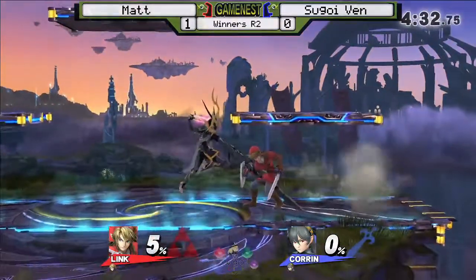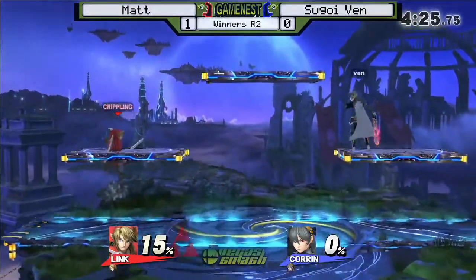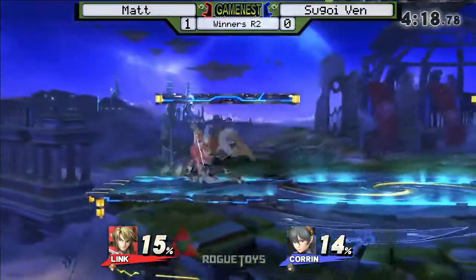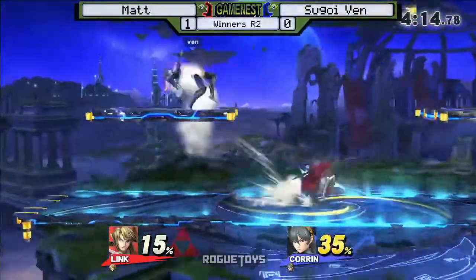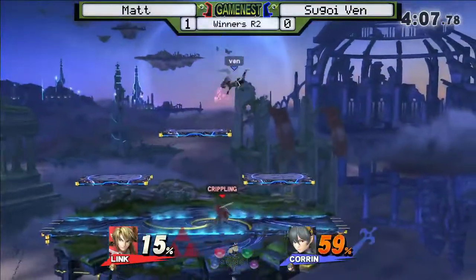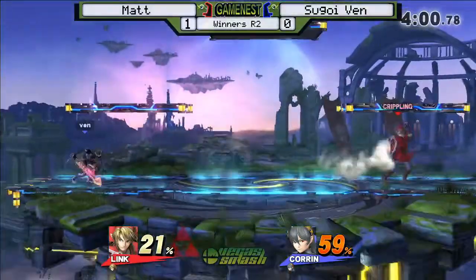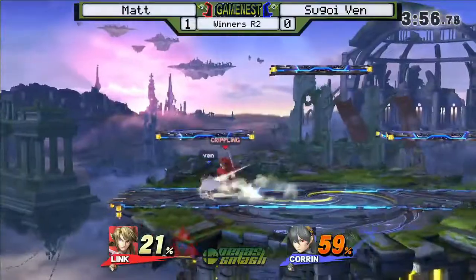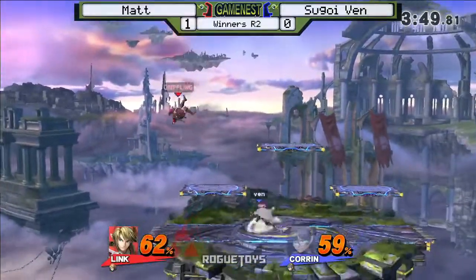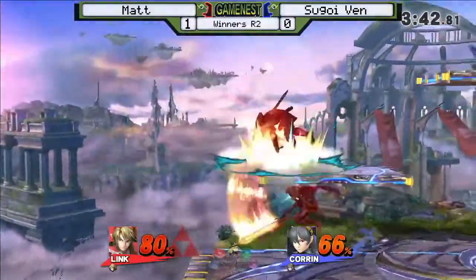Now with an even game, we see another chance for Matt to come back here. What we saw right there was Matt getting taken all the way to 140% by Venn, and then turning it all around with one ledge scenario — getting a down air at 40 and spiking Venn. So now he actually has the advantage here with a game up on Venn. He could actually take this set. Plenty of points. This could bump him up there, and depending on how Venn runs through loser's bracket, that might be the case.